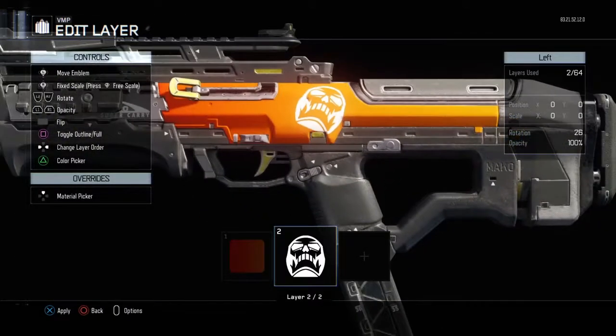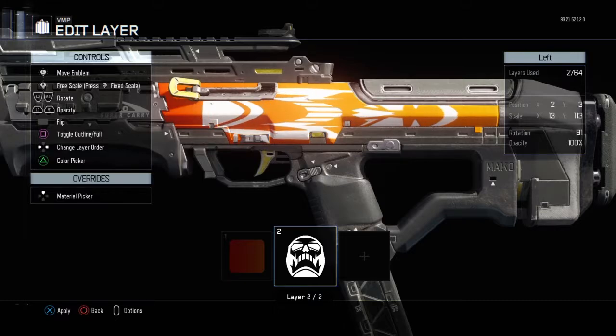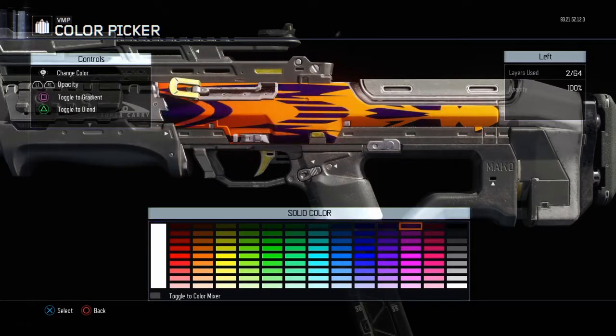what you want to do is go to this goal. You want to press R3 and go up — like the R3 button on a controller. Once that's done all the way, make it black.